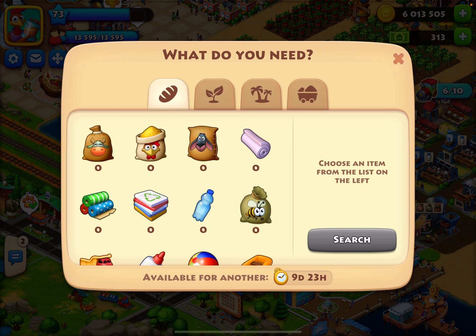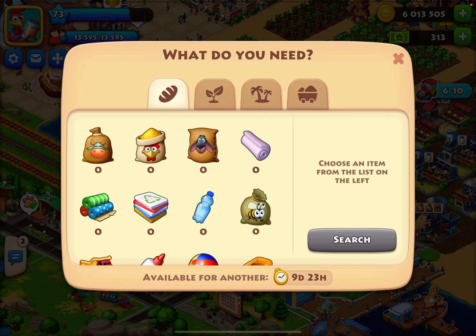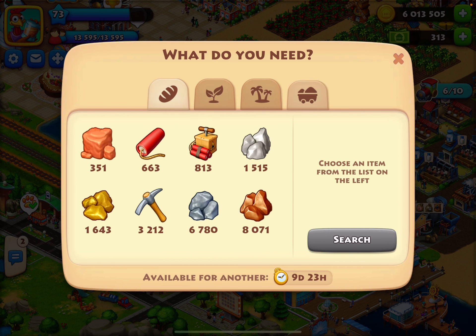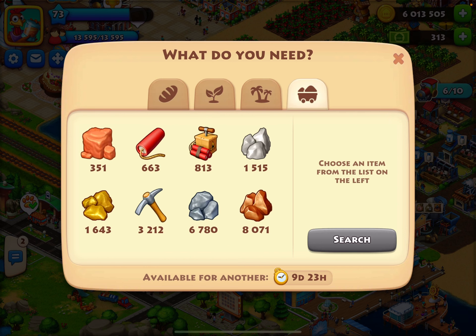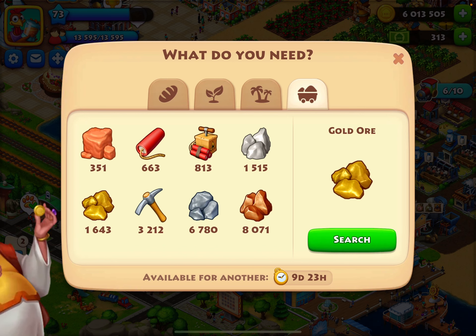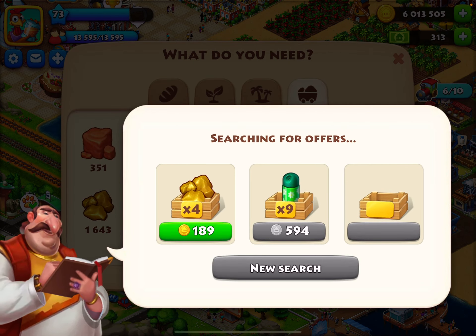There goes my 72 T-cash — it takes forever to earn T-cash through games. But sometimes you get the Ruler of the Mind event, which can give you like 200 T-cash easily. Anyway, through the dealer now you can request whatever product you need. Right now we're going for ores.